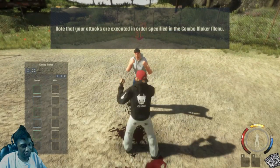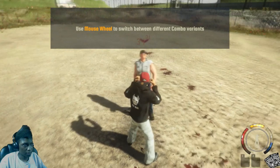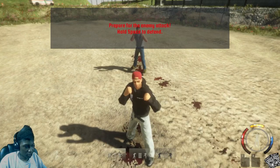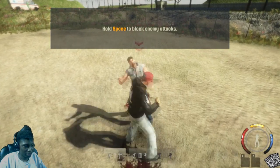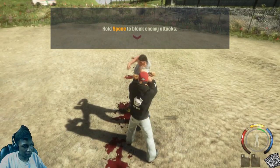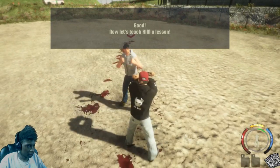You start to deal less damage when stamina is low, but you have a combo list that you can make. The scroll wheel lets you change your attack, so you can scroll to each different stance as well. This is actually pretty interesting. You can hold Space to block — when the blocking level reaches 100 you can't block anymore, so you can't block too much.